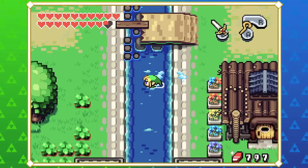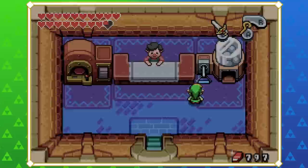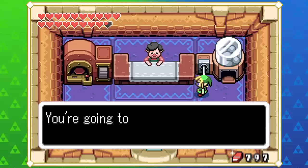Hey everybody, welcome back to Zelda's Play: The Legend of Zelda The Minish Cap. In this one we're gonna be doing the most exciting thing throughout the game — are you ready? It's figurine time. Last episode we got everything except this final piece of heart, which is unfortunately locked behind this, so we've got to trade for every single figurine with as many shells as we have.